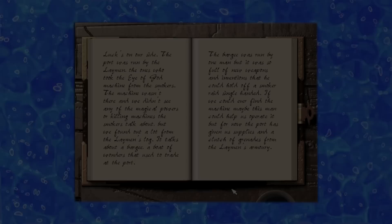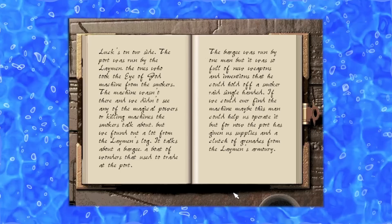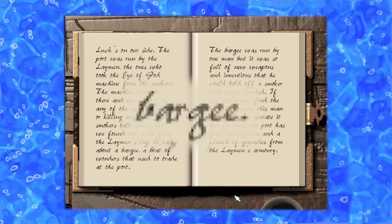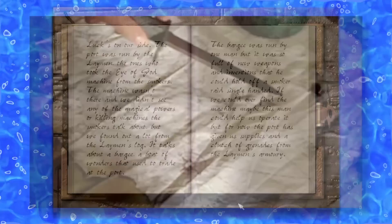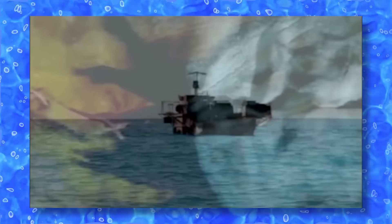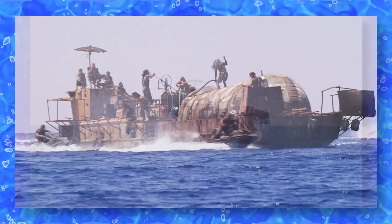We then get a journal entry explaining that the outpost we just raided was run by the Laymen. We recovered the Laymen's written logs and learned that there is a barge — for some reason spelled with two E's — run by a single man and full of inventions and weapons. The Warchief speculates this man could help us operate the Eye of God if we ever got our hands on it. We then get a cutscene with the Atoll leader, who informs us that since we're in Laymen waters, we must capture the Eye of God and the inventor aboard the barge. I'm guessing this is the same inventor who told the Atoll leader about the Eye of God before mission seven — though the story is a bit confusing on that point. Here we get a cutaway of the barge — clearly b-roll of the smoker refueler barge from the film, probably anchored in the harbor when not being used as a prop.